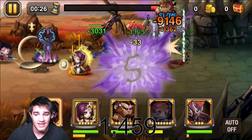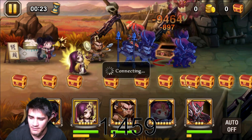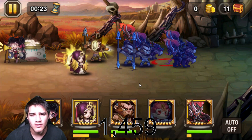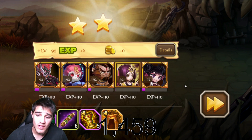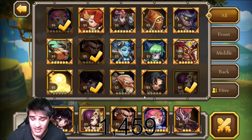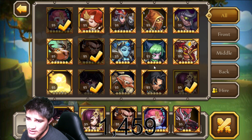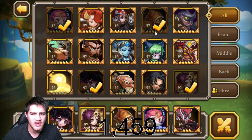We actually didn't three-star - we lost the Zim, interesting. Normally I three-star with that team but you don't need a three-star because you can't sweep it anyway. So that's just one team I use. I'm going to try to come up with another team off the top of my head - I'll keep some of these heroes like Ling Ling and Jasmine, and I really like Kong. Let's put in Garrick because he can do some really good damage.